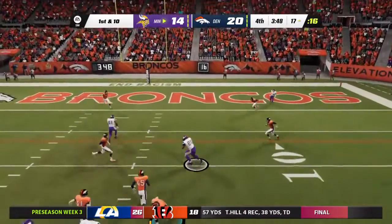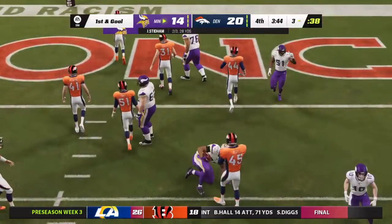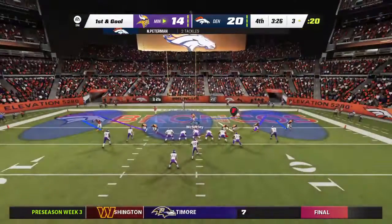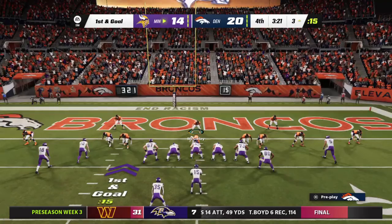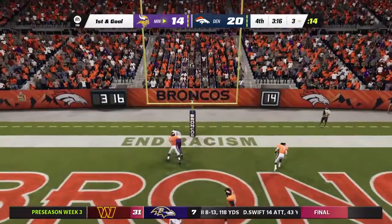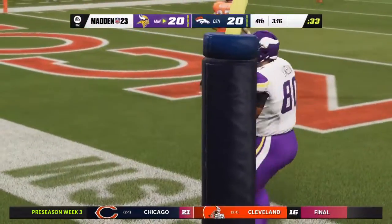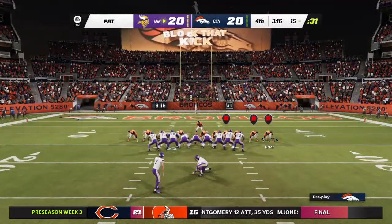Inside the red zone here — they'll look to throw — complete to Likely and stopped a few yards shy of the goal line at the three. Call it a gain of 14. Here we are in the fourth quarter, and watch them drive for what would be a go-ahead touchdown. This is where you need a quarterback who can keep his cool back there, not just for himself but to keep the red zone in check. It's caught in the end zone — touchdown Minnesota! Isaiah Likely from three yards out and the Vikings are an extra point away from taking the lead.